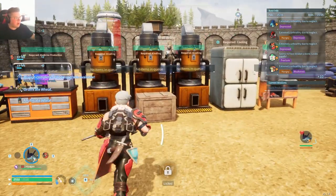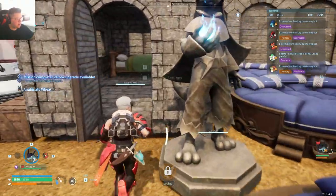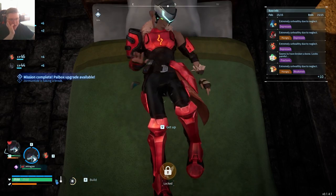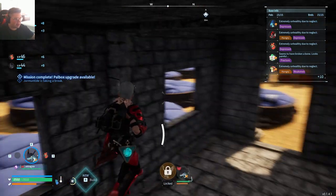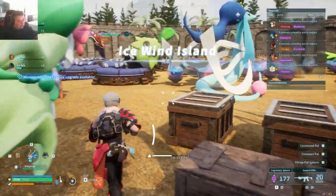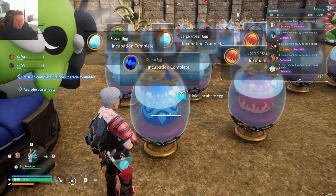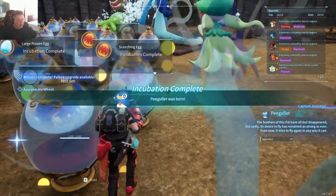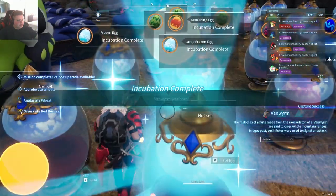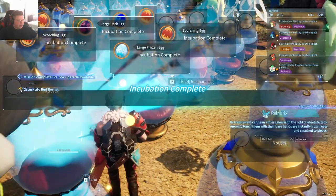I kind of feel like I want to go get another Jetragon because I really don't like the skill we have on ours — the skill kind of sucks, actually. Maybe I'll try to get another one. I have a lot of eggs ready, so this might take like 10 minutes. Strap in.